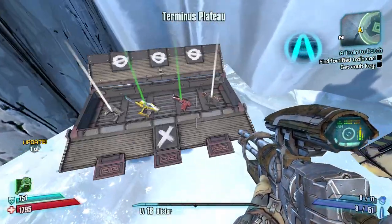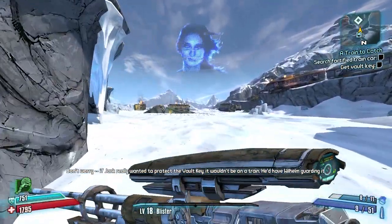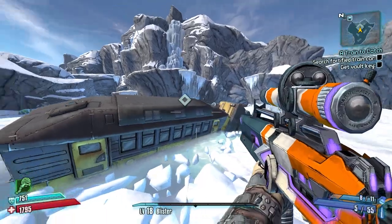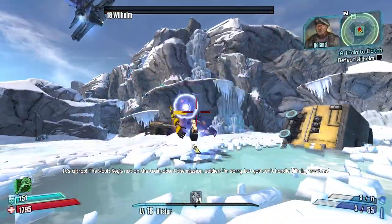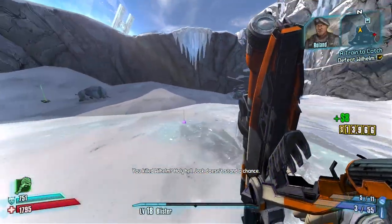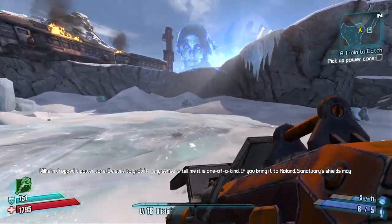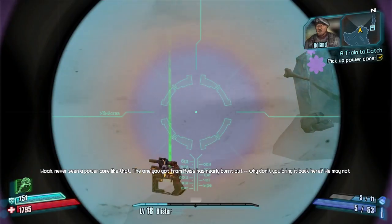For Wilhelm, not too difficult. We got that sniper which is very nice and I think we can kill him in about three Fastballs. Yeah - three shots, nice. You can slag very efficiently with snipers, and snipers are very desirable for endgame too. He didn't drop anything good.